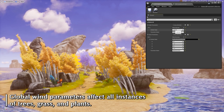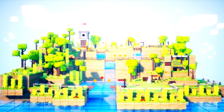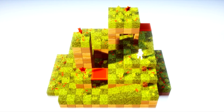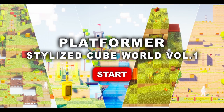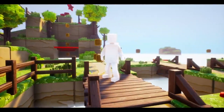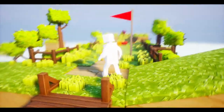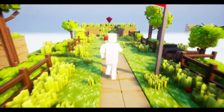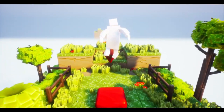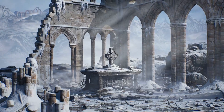Thirdly we have the Platformer Stylized Cube World Volume One. It looks like this asset would be great for a 2.5D or 3D platformer type of game. The pack contains more than 100 different models including platform props, power-ups, obstacles, and more. In total it comes with 10 blueprint items and particle effects like dust, smoke, and wind, plus six demo scenes and an overview map.